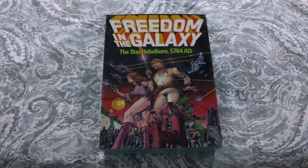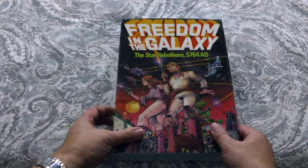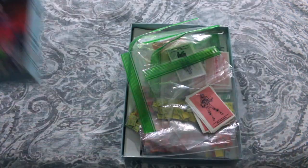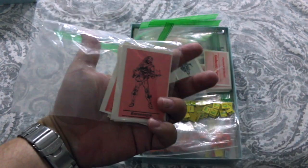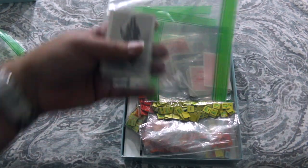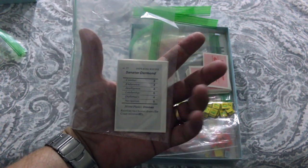Alright guys, let's open this up and see what's inside. It comes with lots of cards. These ones look like they're character cards or something — they've got statistics for the character on the back. Here are some other character cards; these are in grey. I don't know if these are for the opposing forces or what. This one's Senator Derman — it's got all his points on the back.